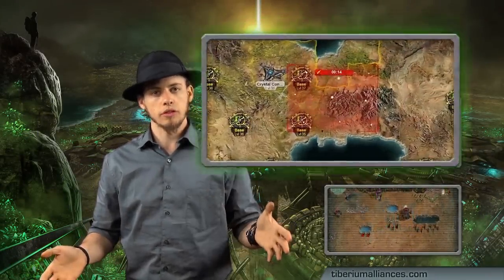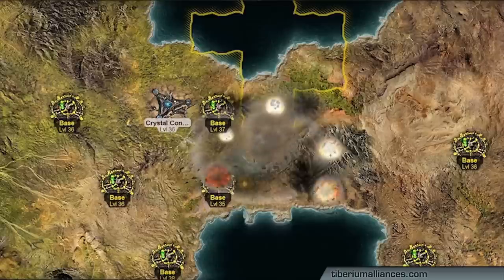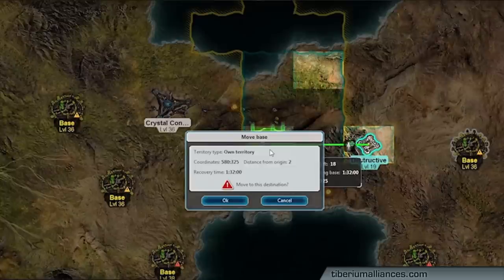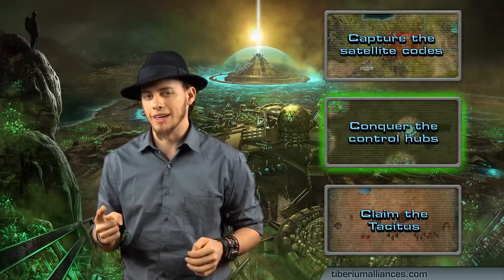The first stage you may be familiar with — maybe your alliance has already captured satellite codes. Throughout the region you're going to see satellites dropping in. Make sure you're out of the way when they fall down because they'll kill your base. Once they're down you can move in and hold that area against attacking alliances in order to capture the satellite code. Each member of your alliance can hold one satellite code and you need a minimum of 32 codes in order to progress to the next stage of the endgame.